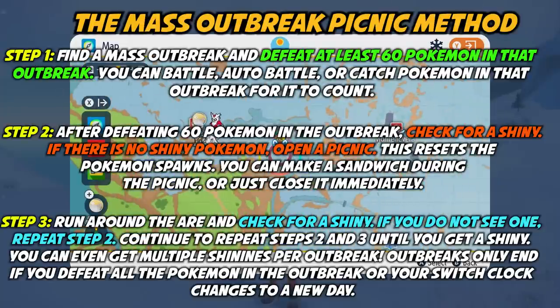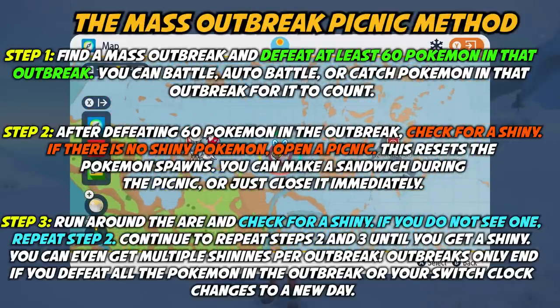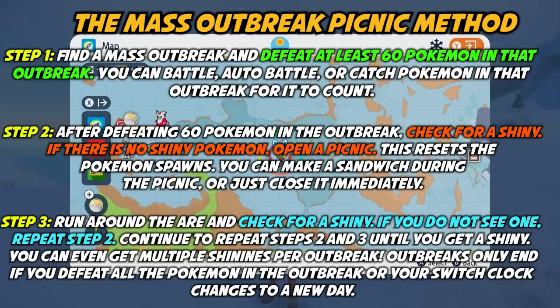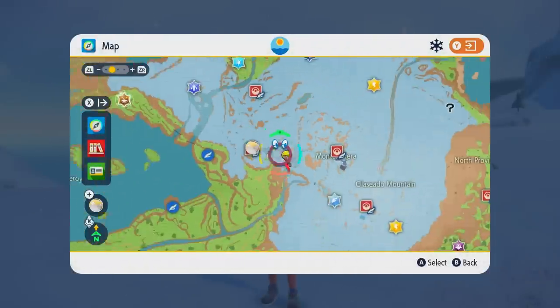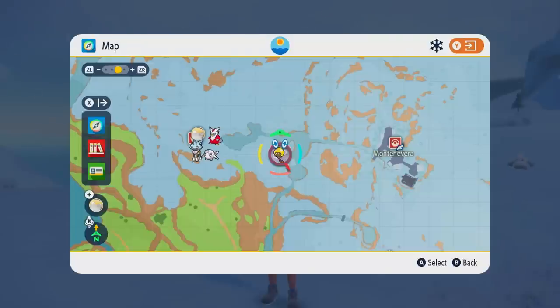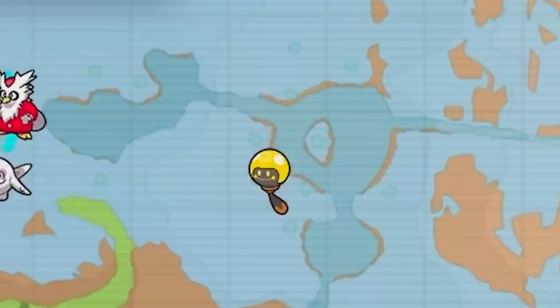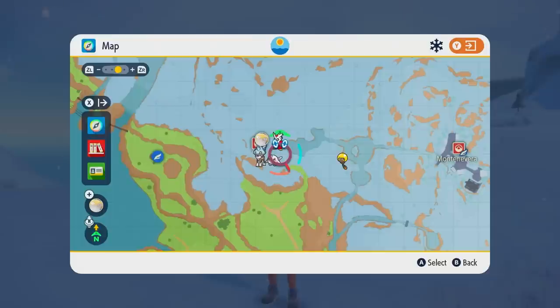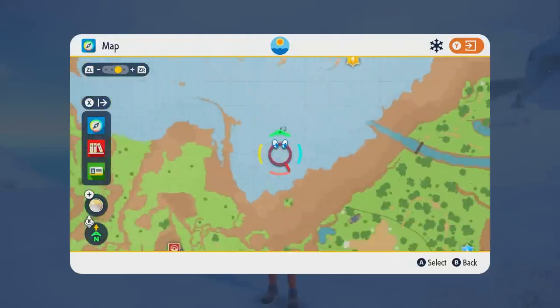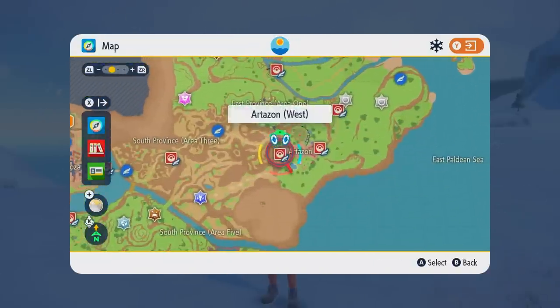Let's talk a little bit about mass outbreaks in Pokemon Scarlet and Violet. I flew specifically to this town because I saw there was a Tadbulb mass outbreak here. You can see mass outbreaks on your map because you see a Pokemon with a little flashing icon beneath it that looks kind of like a monster. If you see that glowing icon underneath the Pokemon, that means there is a mass outbreak. From my understanding, mass outbreaks re-roll every day based on your Switch's clock.